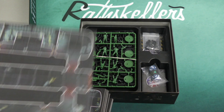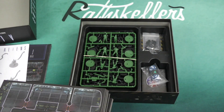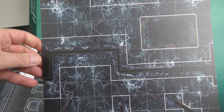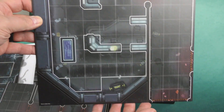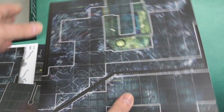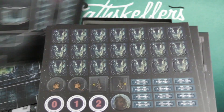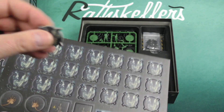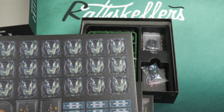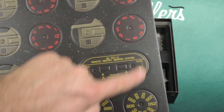Let's look at the boards here — double-sided boards. This is very black, so we're getting a bit of shine and glare, but I think we're getting the main idea here. Now we've got some cardboard tokens that seem to be a fine quality. And it looks like these are dials that we would put together.